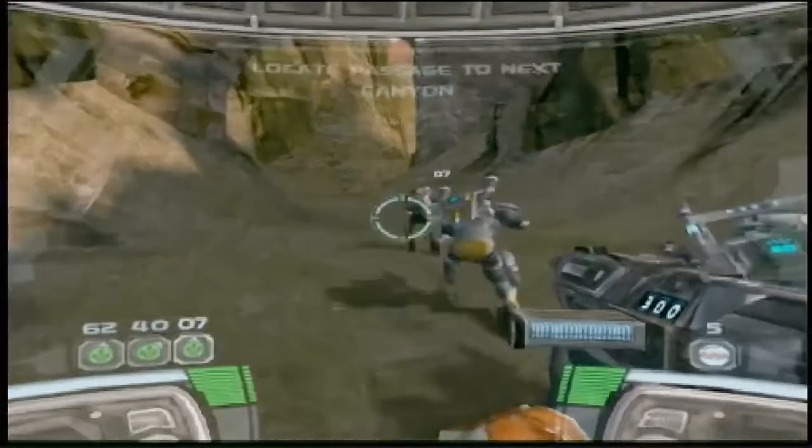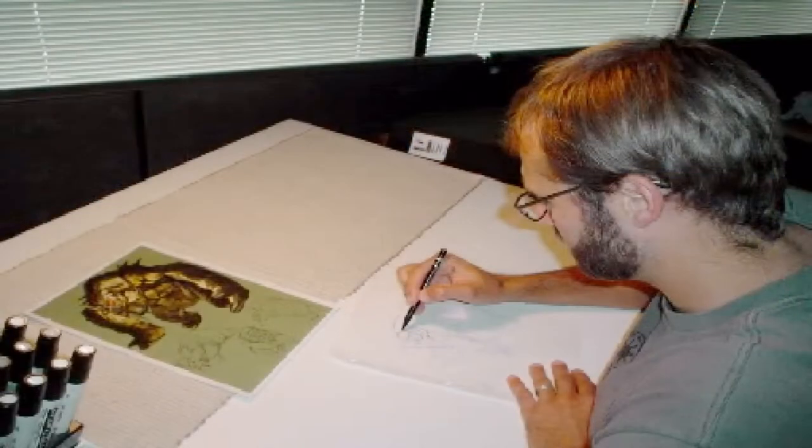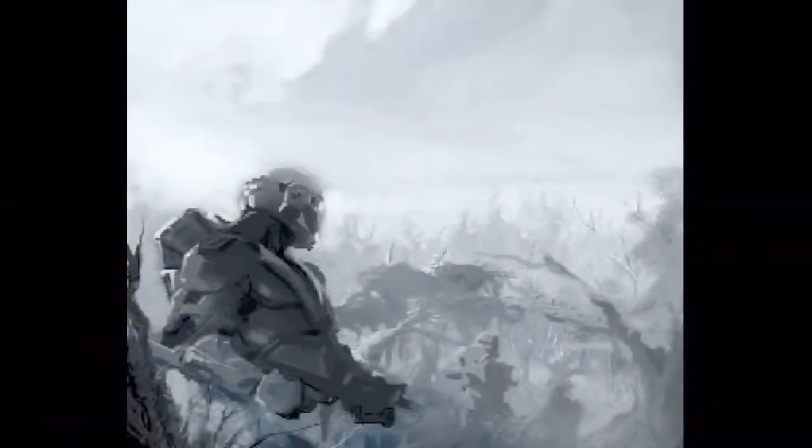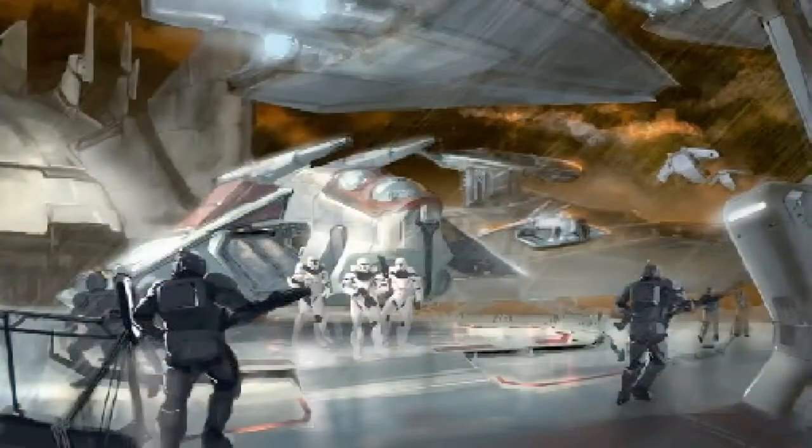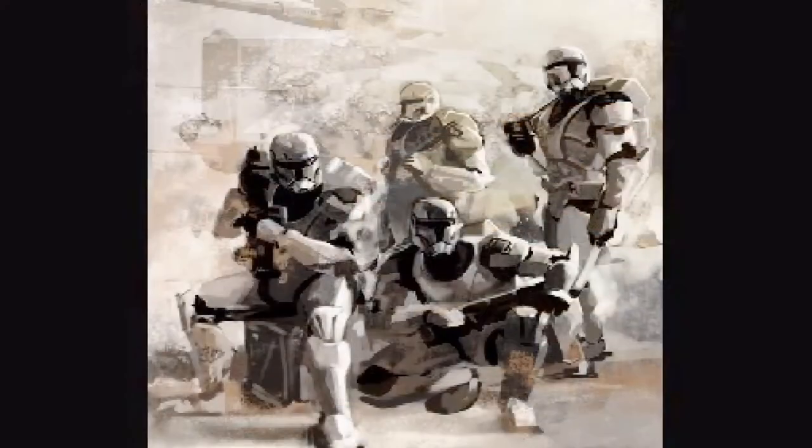In designing the world of Republic Commando, concept artist Greg Knight took an interesting angle. He imagined that if the movies were seen from the lofty perspective of the Jedi, then what might the same universe look like as seen through the battle-hardened eyes of a soldier?